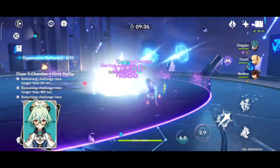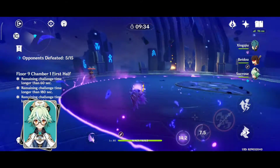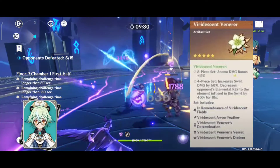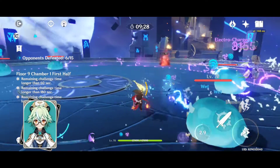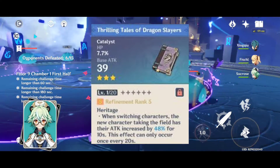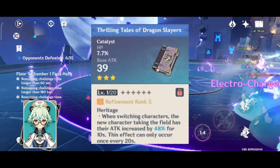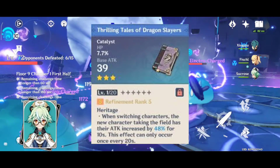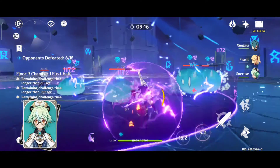You can also equip her with 4-piece Viridescent Venerer, which is the most broken artifact set so far in Genshin Impact. You can also use Thrilling Tales of Dragon Slayers with her. It's only a 3-star catalyst but it gives an insane amount of attack buff to the next character that replaces Sucrose on the field.